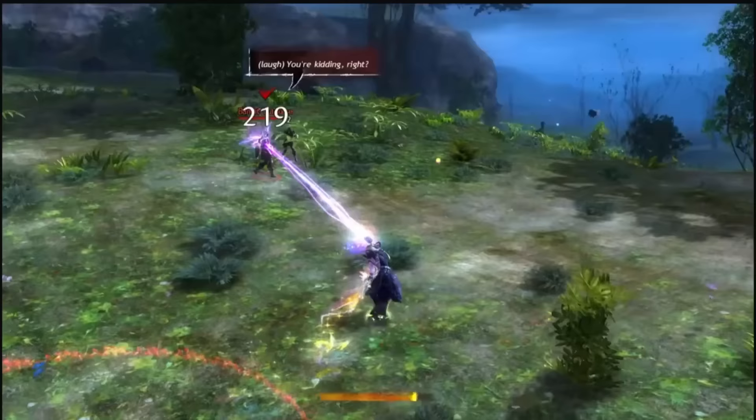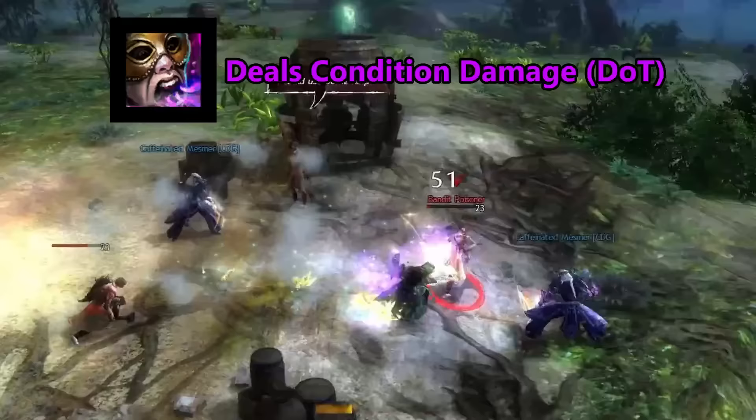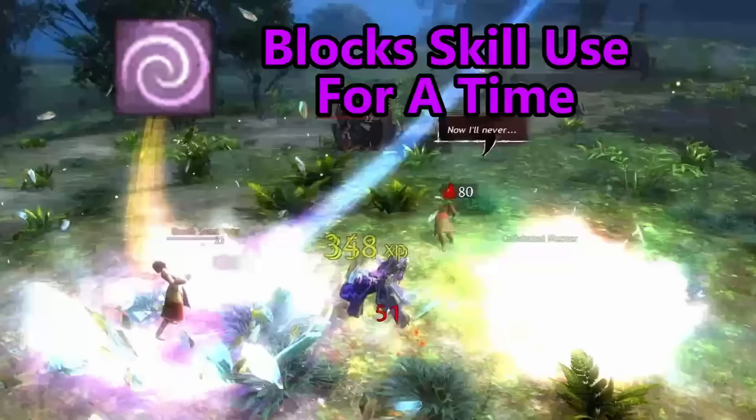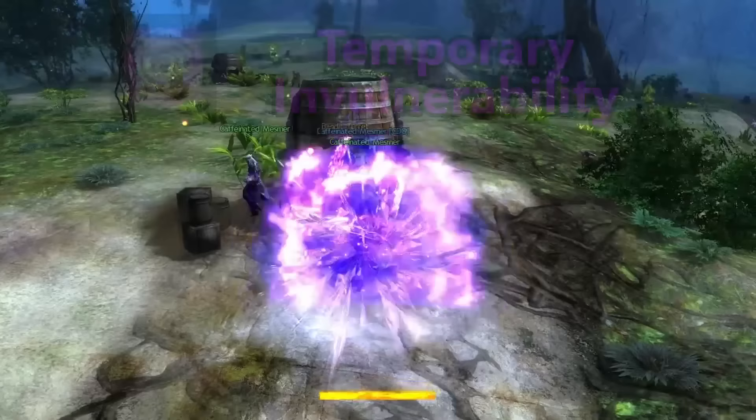The Mesmer has quite a unique professional mechanic in their shatter abilities. Mind Rack, which deals direct strike damage or on-hit damage. Cry of Frustration, which deals condition damage over time. Diversion, which dazes the target — dazes interrupt the enemy and cause them not to be able to use any of their abilities for a time, however they still can move around. Then lastly, Distortion, which grants the Mesmer temporary invulnerability for a short time.